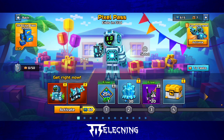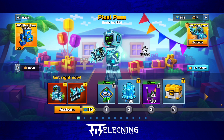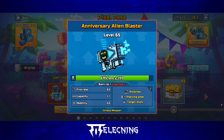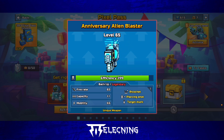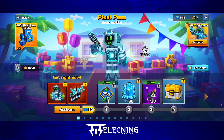The first thing we get is this mascot skin — the robot guy that is all in the bottom of the screen and the loading screen. This is him. The first weapon is the Anniversary Alien Blaster: damage 65, backup legendary, fire rate 83, capacity 11, mobility 65. It has ricochet, piercing shot, and target mark.